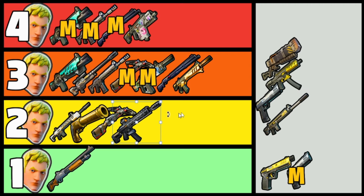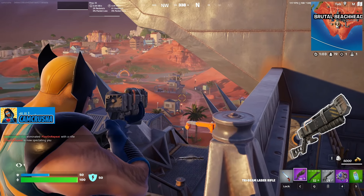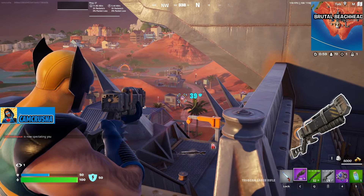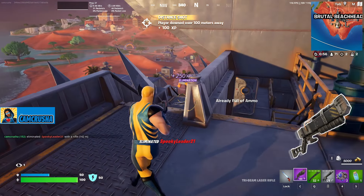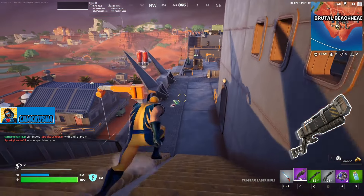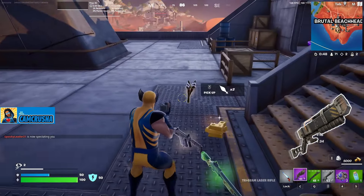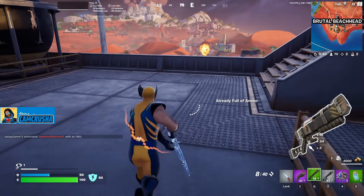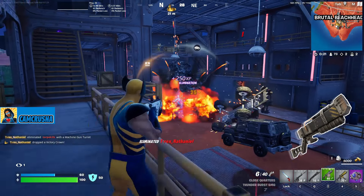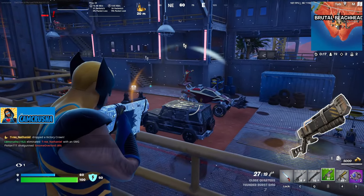After using it for some time, I'm putting the Tri-Beam Laser at two Jonesys. I was all over the Tri-Beam Laser when it first dropped — it's the only hitscan weapon in a projectile loot pool, and the damage drop-off is minuscule. Back then I probably would have given it three Jonesys off rip, but I noticed something switching back and forth between Reload and regular BR. It's kind of a pain to switch from hitscan to projectile and back again on the fly. It's not like a sniper where it's the only projectile gun in your inventory.